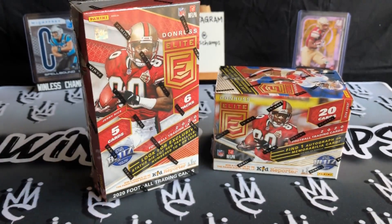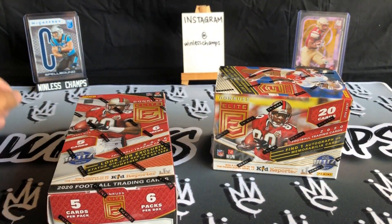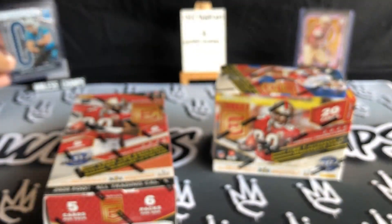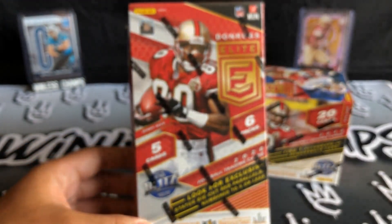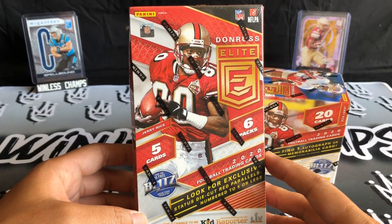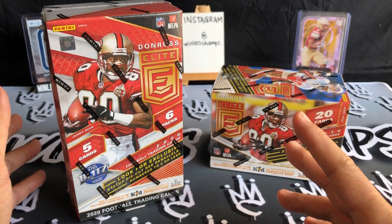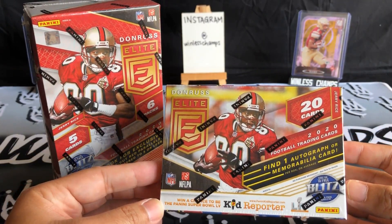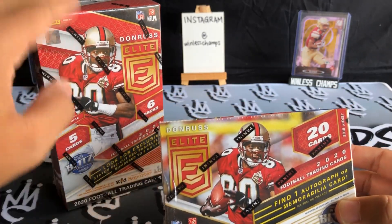Welcome back everyone — first things first, if you hit that subscribe button below I would highly appreciate it. In the back we got the Spellbound Christian McCaffrey, pulled this one out of my first Brothers In Cards box — that was pretty fun, this one was five out of 349. It took about two to three weeks to get this TMall in, and I spent about 50 bucks for it.